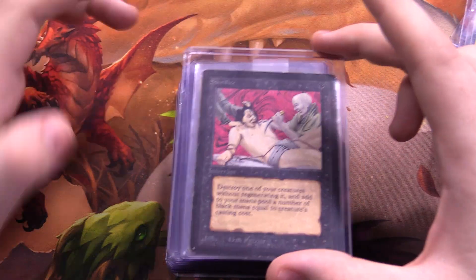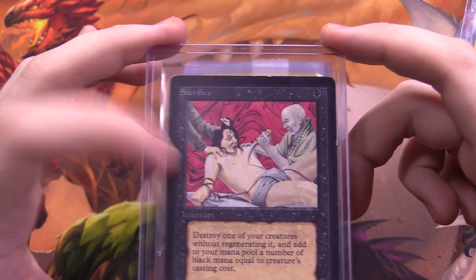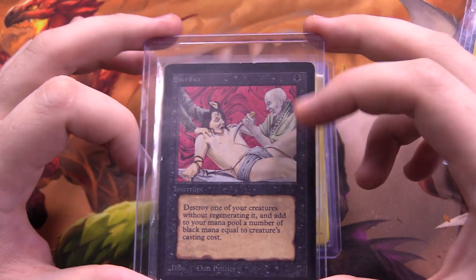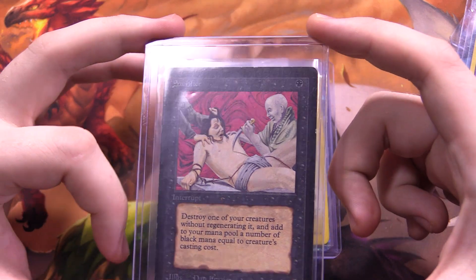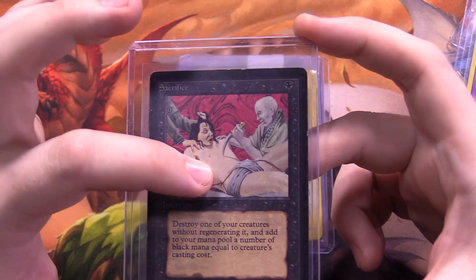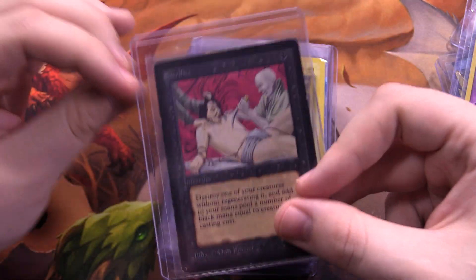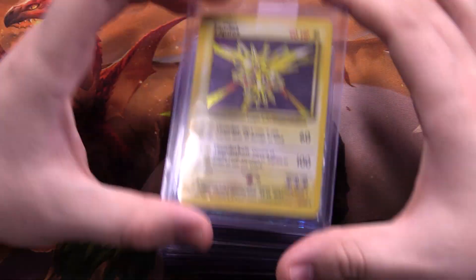Next we have a Magic card — a Beta edition Sacrifice. One of my favorite Magic cards because of the art. I think the art is fantastic — absolutely really nice. Not the type of thing they'd print in the modern day because one, Magic card art tends to be a lot more boring these days, and two, they play it safe with anything controversial. Someone literally stabbing a knife into someone would not fly these days, but cards only — I like it.